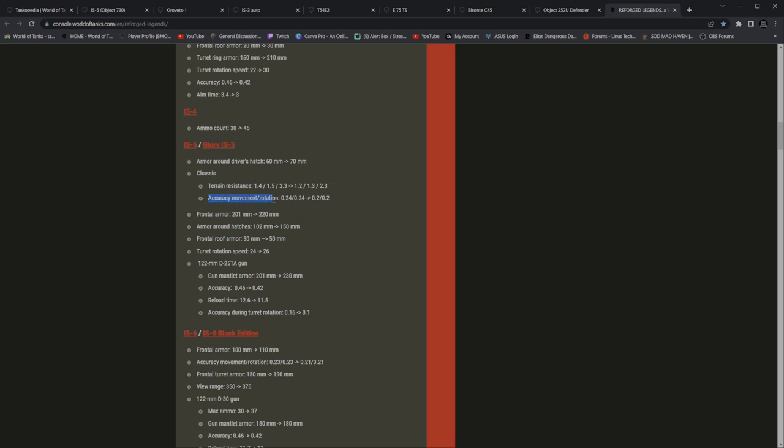And then accuracy during movement and rotation from 0.24 to 0.2. So this is turret rotation — movement and rotation, so they both got readjusted here. That's nice to see. Frontal armor for the turret from 201 to 220. I'm going to take a quick look. We got 230, 220 there. The hatches themselves, they said they bumped them up to 70. Let's take a look at this — we got 65, 60, and then 70.